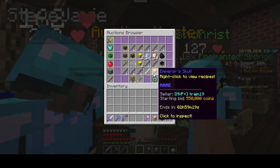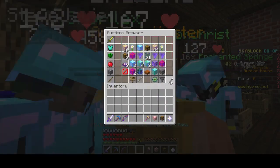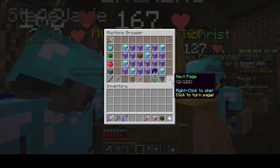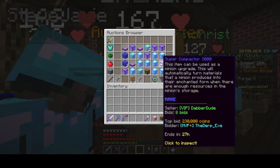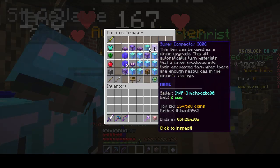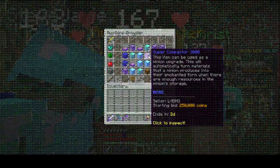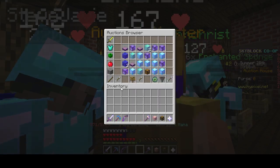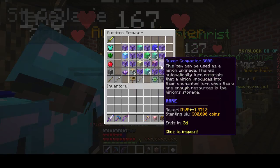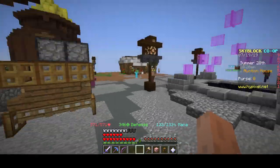Let me check the auction house to see how much the super compactor costs — they're usually lower now because people realize you can buy them cheaper. People buy them around that price, which is reasonable. Oh that one has two days left — that's almost an hour bid. I might buy one of these shorter ones.